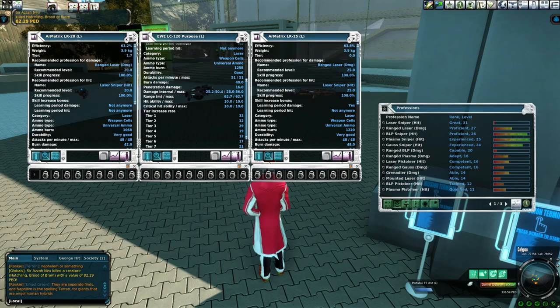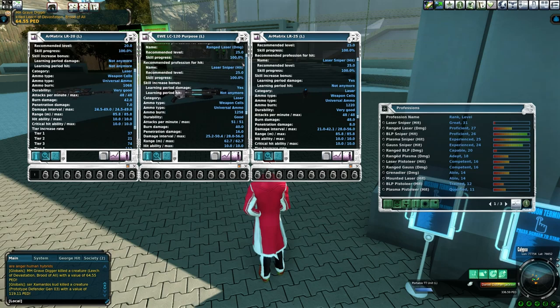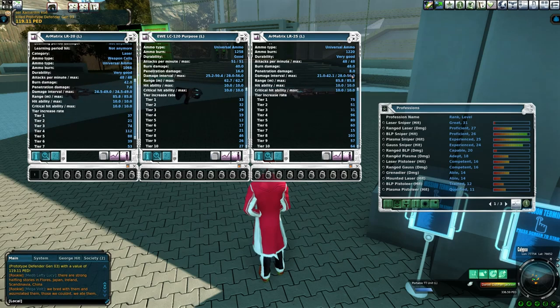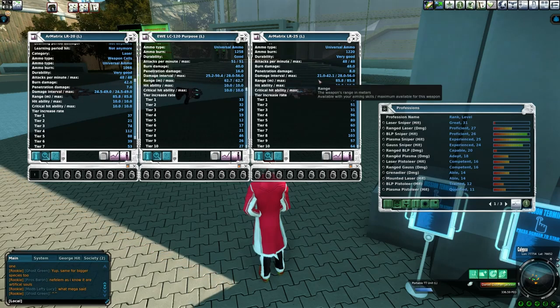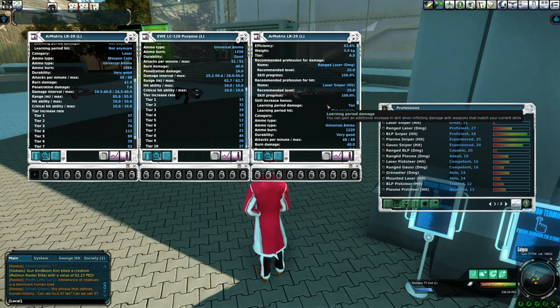If we go down to the stats, you're going to see — even though recommended level is 25 for both — here on the LR-25, there's a lot more damage missing. The max damage stats are the same: 28 to 56 is a max on both the LR-25 and LC-120. But the damage I'm actually doing on the LC-120 is 25.2 to 50.4, while on the LR-25 it's 21 to 42.1 — meaning I'm leaving a massive 14 damage per shot on the table with the LR-25. So I can't use this gun yet. I found a good price on it, so I've got it sitting in my inventory for when I'm ready.